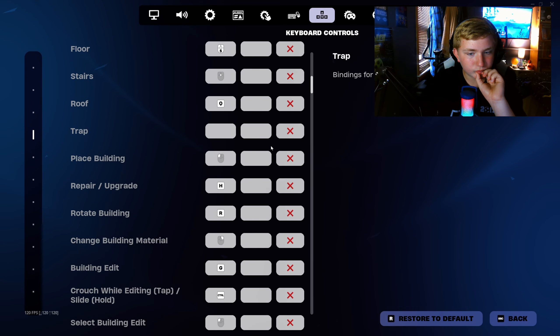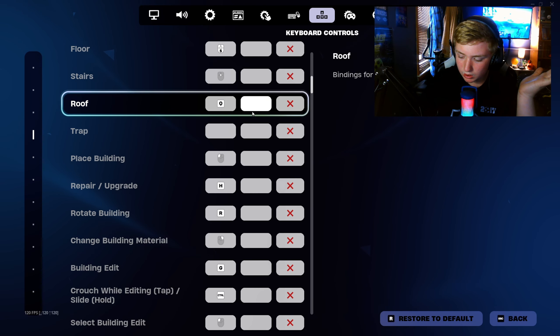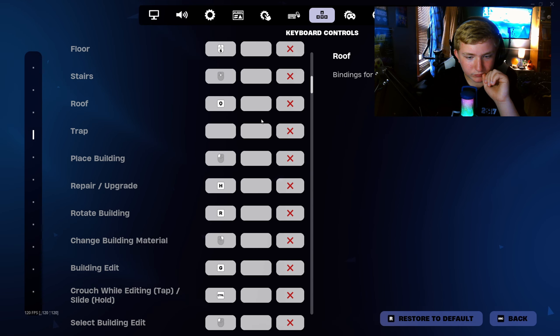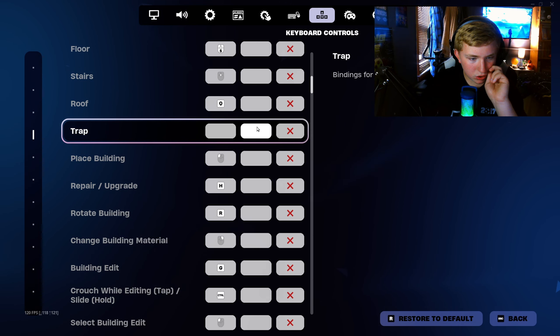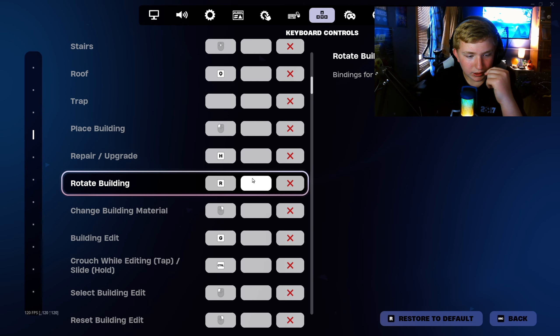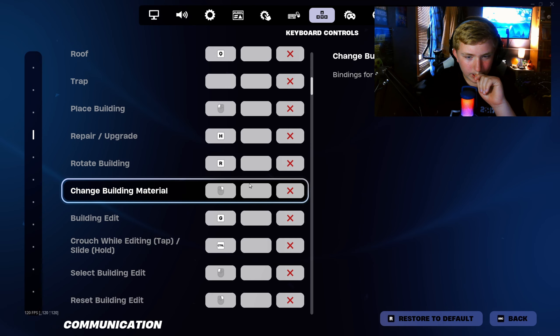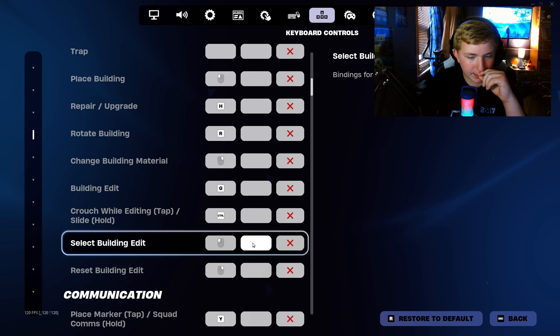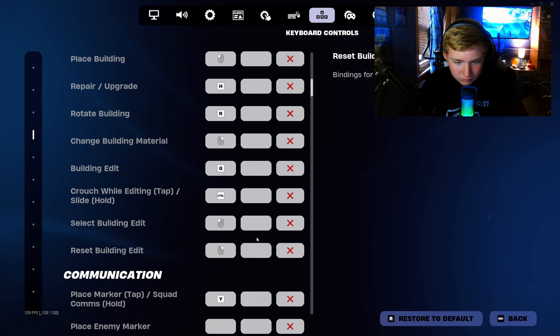Place building: left click. Repair and upgrade: H. Rotate building: R. Change material: right click. Building edit: G — that's what I use to edit. I know a lot of pros use F, I don't use F. Crouch while editing: left control. Select building edit: left click. Reset building edit: right click.